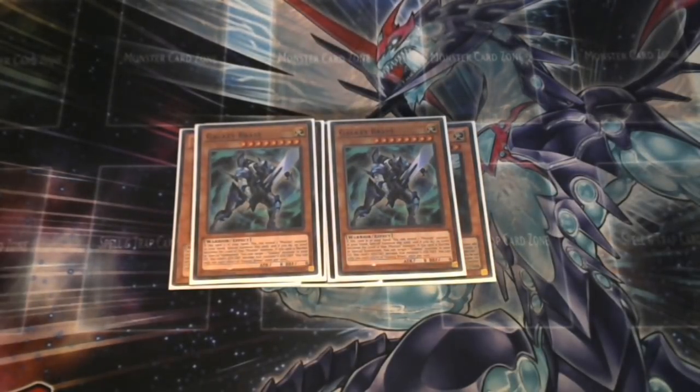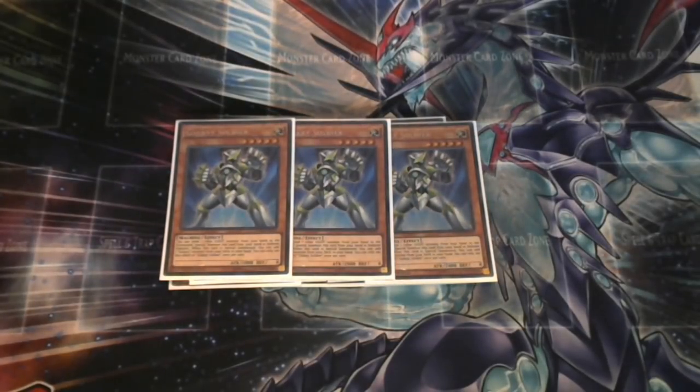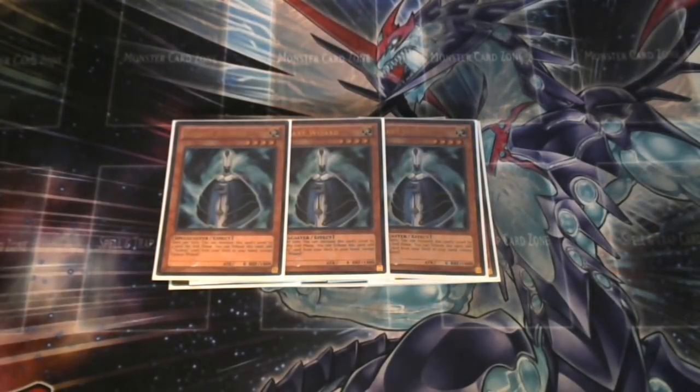Galaxy Knight is part of your essentially one-card combo that ends you with a rank eight and a link, which I'll explain at the end of the video. Then we have three Galaxy Soldiers for consistency — as a Galaxy when it's special summoned, it's essentially a free special summon by discarding a Light, very useful for rank five and link plays. Three Galaxy Wizards as well; I've been thinking of dropping to two but I can never bring myself to do it — three just feels right for consistency.